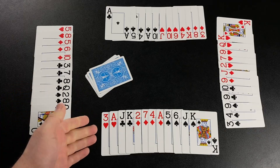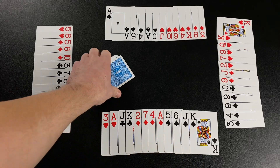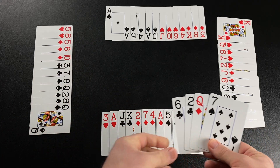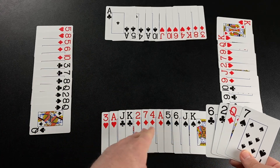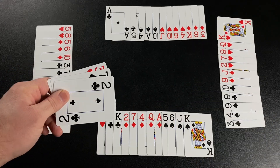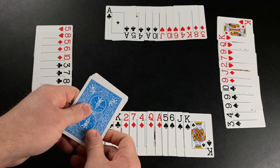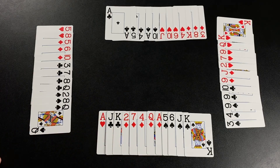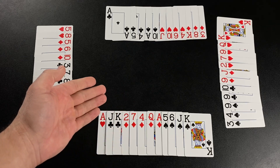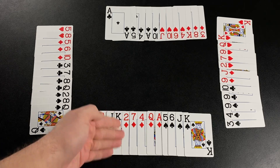For the sake of this example, let's say our player at the bottom of the screen wins the bid with six. The bid winner then gets the kitty, adds those cards to their hand, and then chooses four cards from their hand to replace. The kitty is then placed off to the side and is not used for the rest of the round. The bid winner also leads the first trick and must lead with a card in the suit they want to be trump.